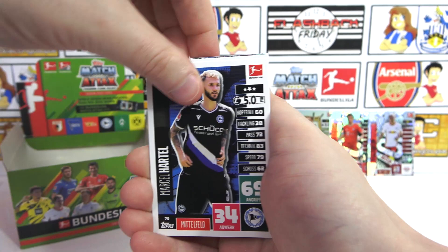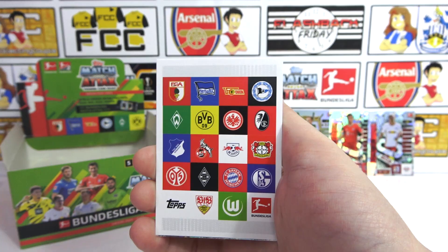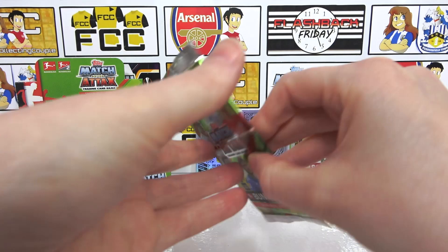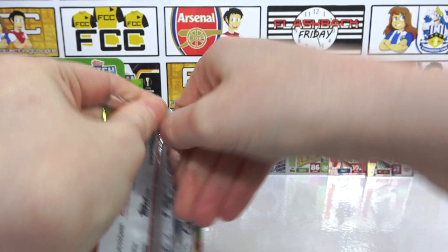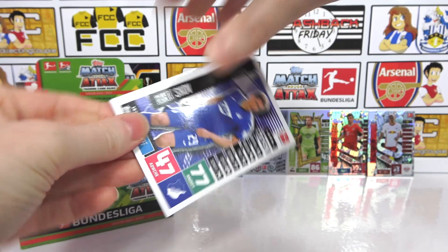Oh, we've got the overall badge card for the Bundesliga — I think there's one for the Bundesliga and the Bundesliga 2 so this will be the Bundesliga one. And then we've got a Kimmich star player as well. Another awesome pack. I just think the little trophy cards and the little sort of motif is just a really nice addition. We need the Bundesliga trophy — yes, we do. Okay, so then we have a Skunov.